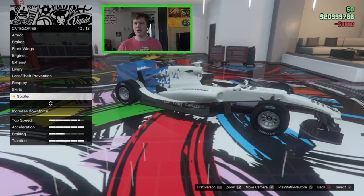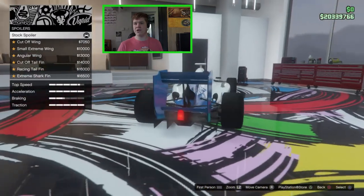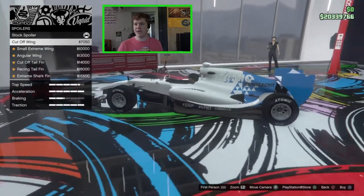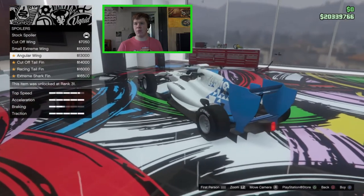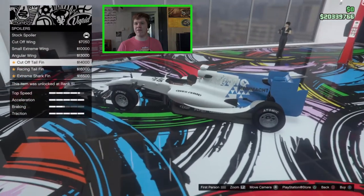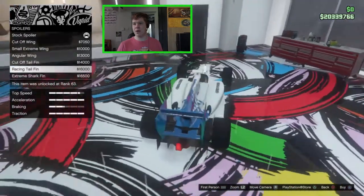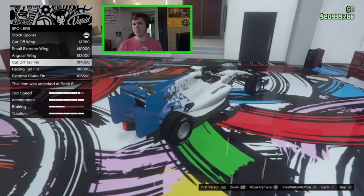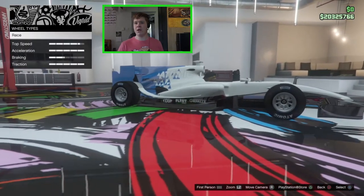We've got spoiler options: the cutoff spoiler which is basically the same as stock but cut down a little, the small extreme wing, the angular wing, one that adds a little fin on the back, the tall cutoff fin, the tall racing fin, and the extreme shark fin which has a little cut out in it. I quite like the tall cutoff fin — that looks nice.